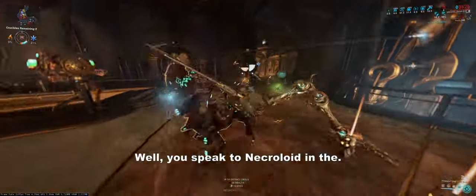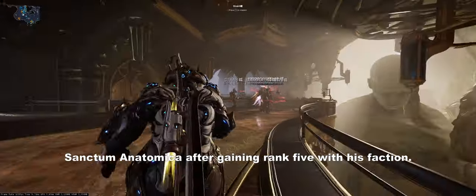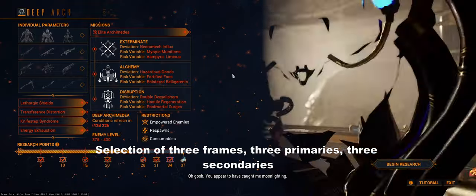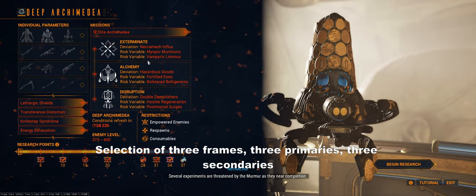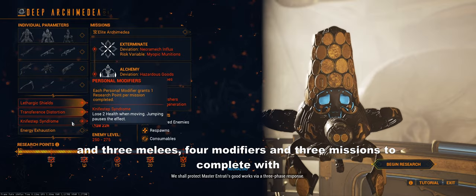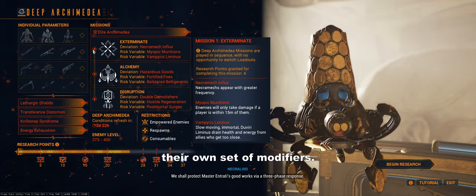So how does it work? You speak to Necroloid in the Sanctum Anatomica after gaining rank 5 with this faction. The mode will then give you a selection of 3 frames, 3 primaries, 3 secondaries, 3 melees, 4 modifiers, and 3 missions to complete with their own set of modifiers.